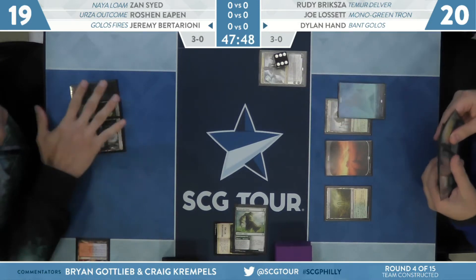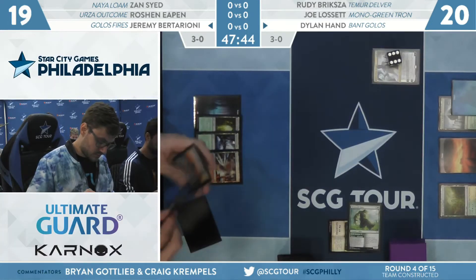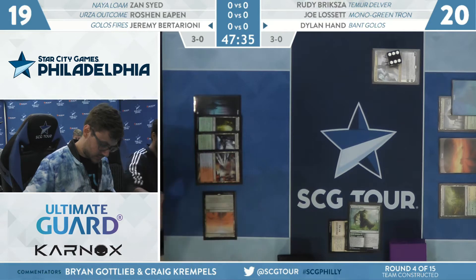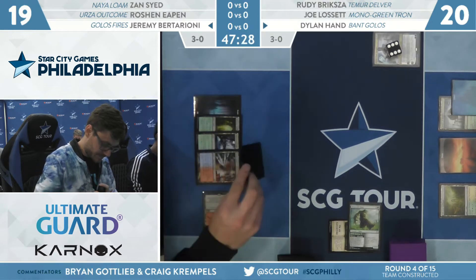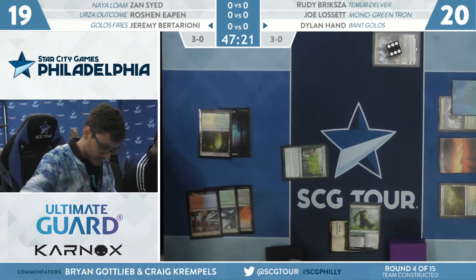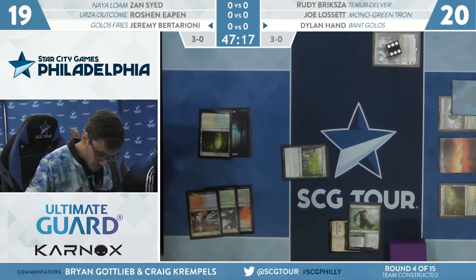Both players are developing their mana. You see Teferi on Dylan's side. That horrible Beanstalk Giant is off on an adventure right now — maybe it'll get played for free later, though that's on Dylan's side, so it won't be coming out for free. Maybe if you could get a free 20/20, I'd start getting excited about it. A 10/10 isn't good enough? No. Not enough. Here's Securitas Rout from Bittarione — looks like we already have five lands on the battlefield.